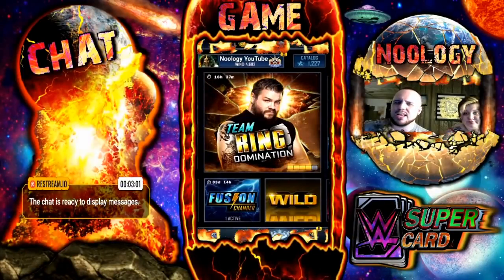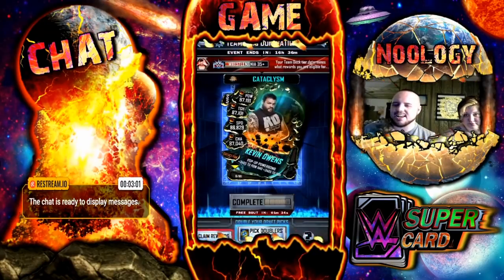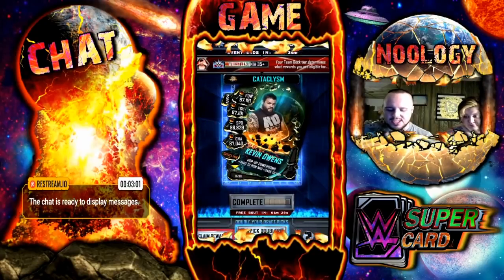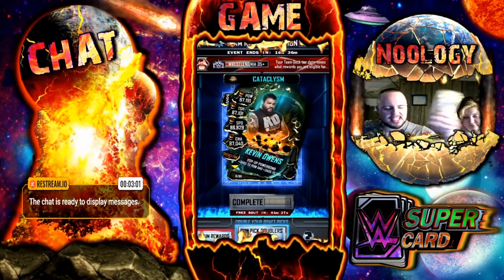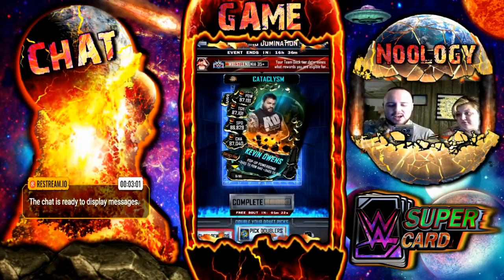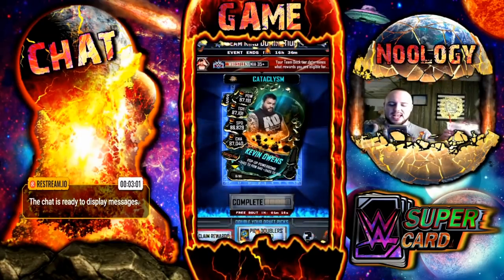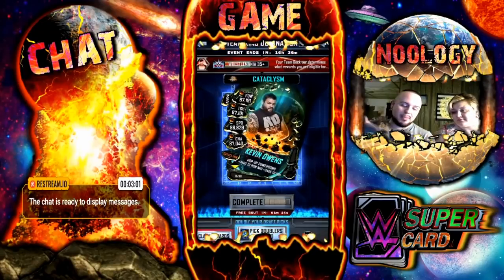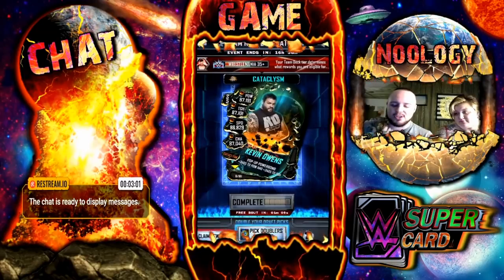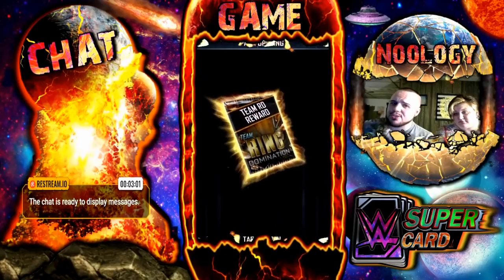Let's start this video off by claiming the Cataclysm Kevin Owens. This will officially make my third Cataclysm card, which I'm quite excited for. I'm really glad that Kevin Owens was the team event card this time because ever since I seen this, I was quite happy with the updated image with the new tattoos and stuff like that. He's very rugged. I really am a fan of those new tattoos — it's his newest image for Supercards. It's definitely going to look good on some other Kevin Owens cards as well. Let's get our third Cataclysm card.